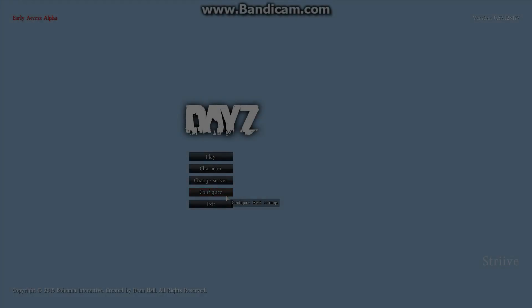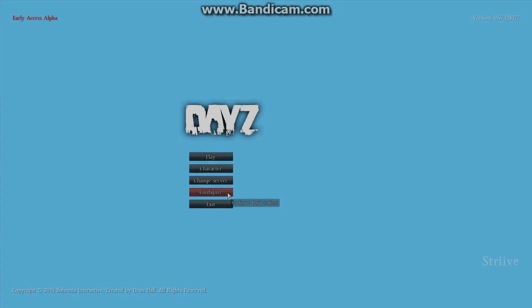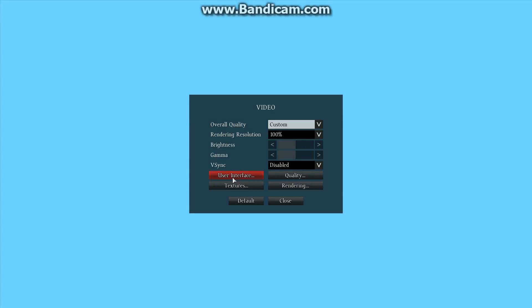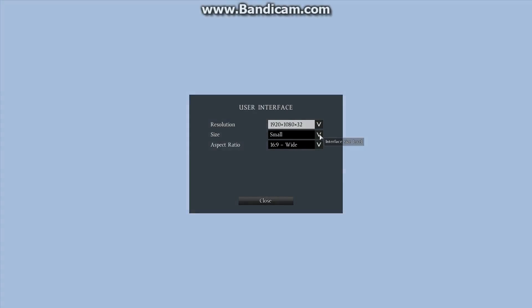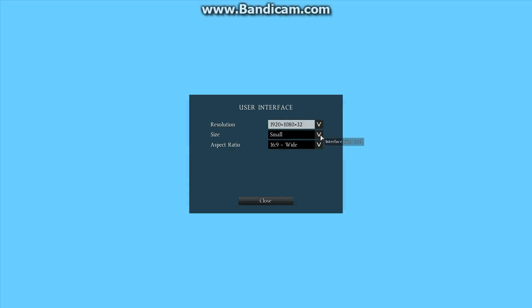Alright, now that I'm at the main menu of DayZ, go to Configure, Video, User Interface, head to Resolutions. You'll have resolution size and interface here. Set your resolution to your native resolution — mine is 1080p, 1920x1080. Yours can be 720 or whatever it is, just set it to that. Your interface size, set it to small or normal — that's personal preference, depending on how big you want it. Your aspect ratio, change it to your monitor's aspect ratio — mine is 16x9 wide.